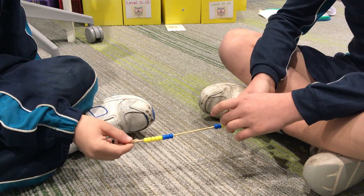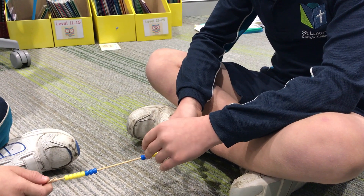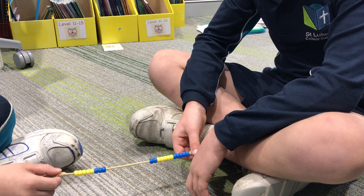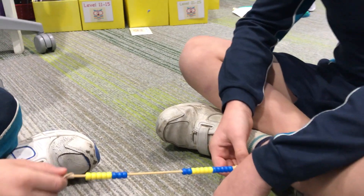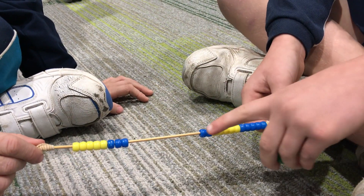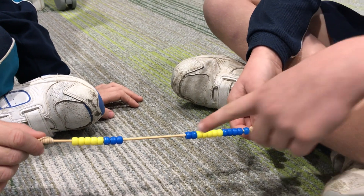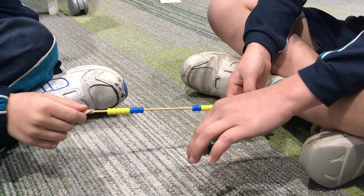Six plus two equals eight. Fourteen take away two equals twelve. Okay, check to see if you've got twelve. Yeah. And how do you know you have twelve? Because there's two here and there's five plus five. Okay, well done.